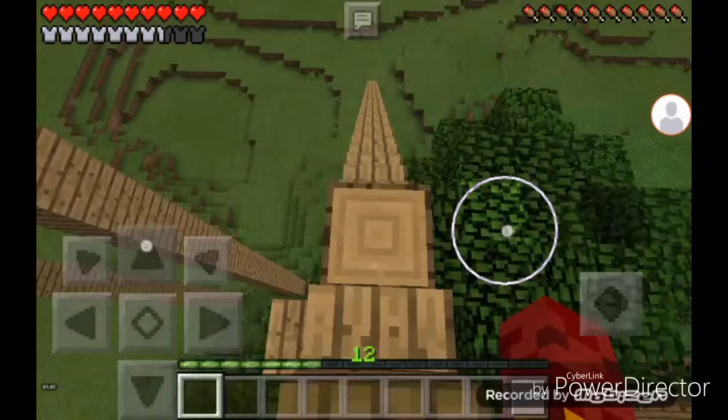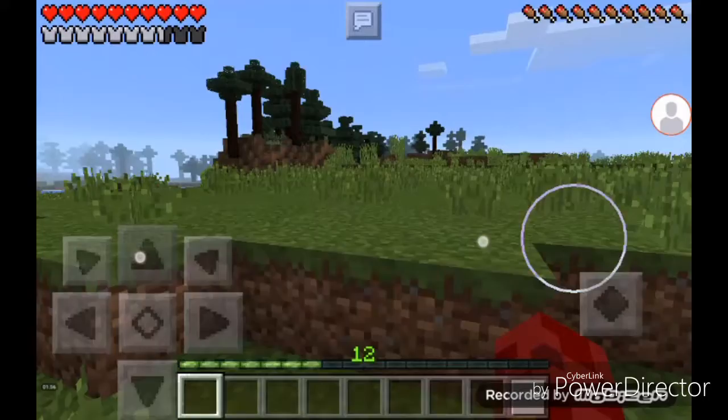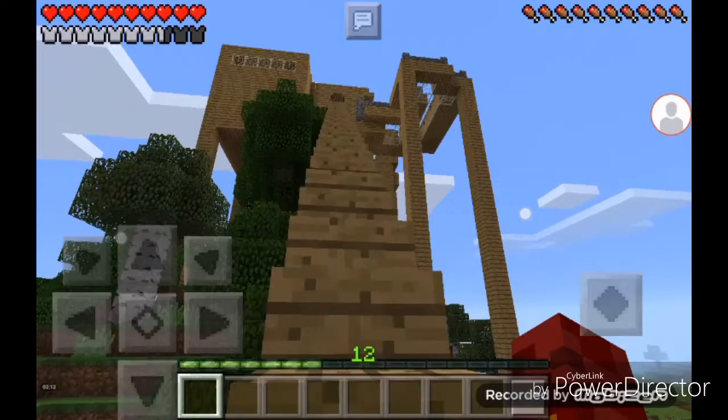I'm gonna turn off the lights right now in here — doesn't bother me at all. And yes, this is what it looks like from the outside. I really didn't have enough wood for that. I think I might have to replace it because I think lightning struck it and it burnt a little bit, and I had to put it out with a block. But yeah, this is my world and that's my house — my tree house.